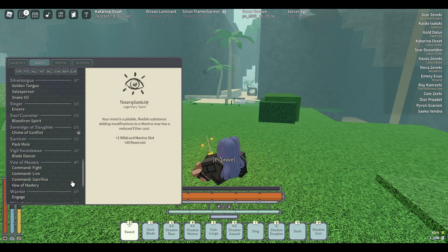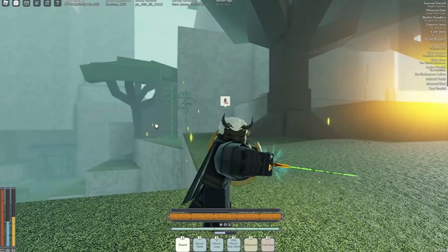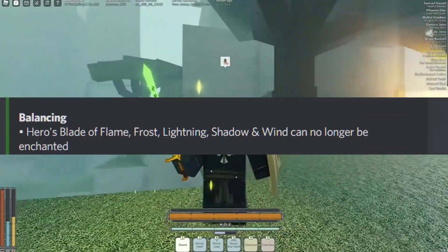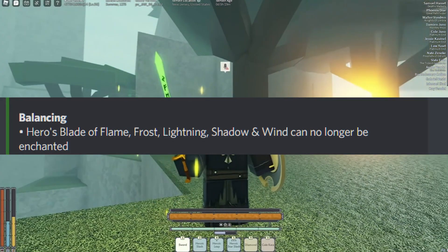A while back, they made it so you cannot get both on the same build. In this clip, you can see that YPC Nate has a Heroism Enchanted Hero Sword, and long ago they removed the ability to get enchants on Hero Swords.